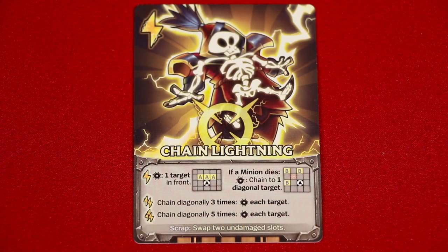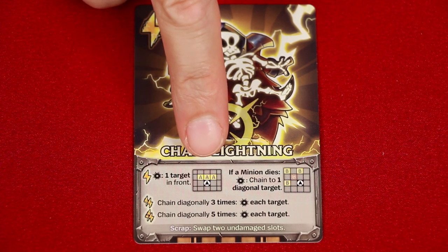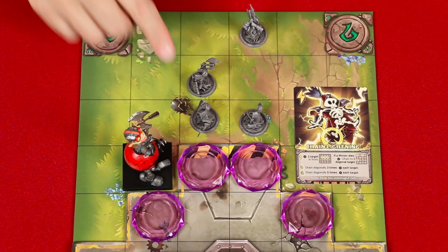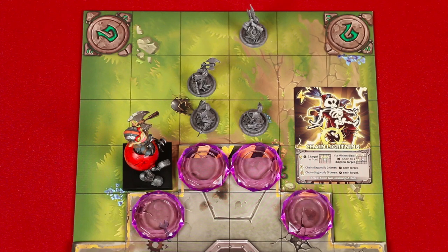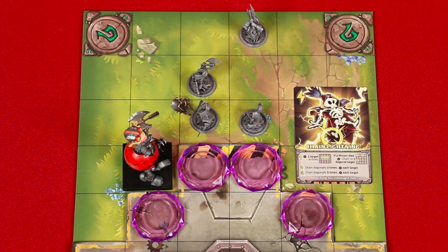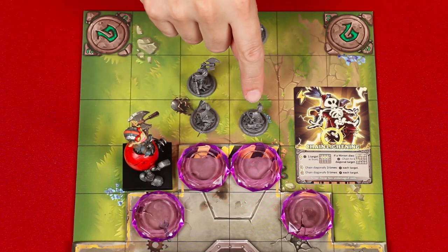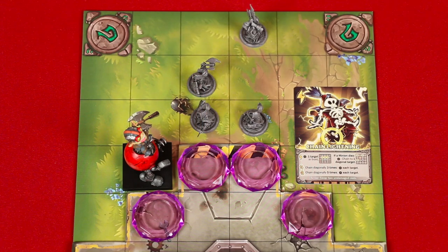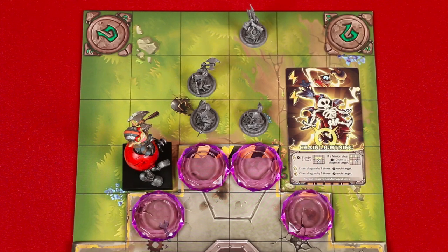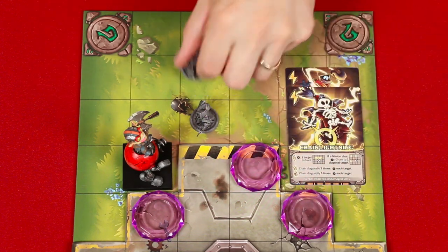Finally, we have attack commands. This one is chain lightning, and when it resolves, it does one damage to any one target you choose within the three spaces on the front edge of your mech. Then, if a minion dies as a result, you can chain one additional damage to another target diagonally adjacent to the first one. This could also include a destroyed shard. Like crystal shards, minions die when they suffer one damage. So if Ziggs used chain lightning, he could target either of these three spaces. Let's say he chooses the crystal shard, and then chain lightning to one diagonally adjacent enemy as well. As chain lightning powers up, you'll be able to hit more and more targets using this chain lightning effect.